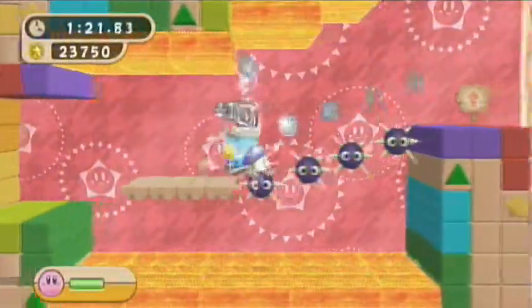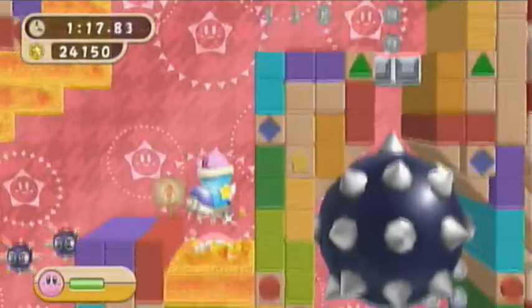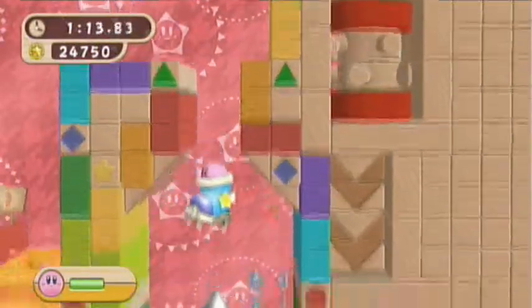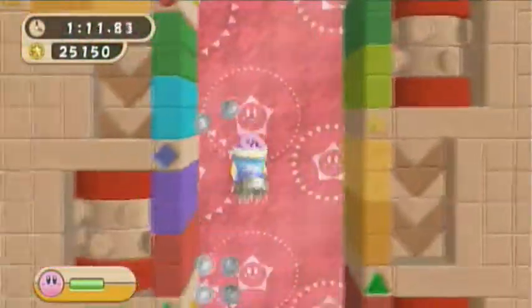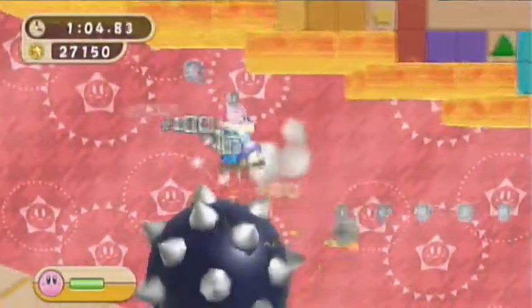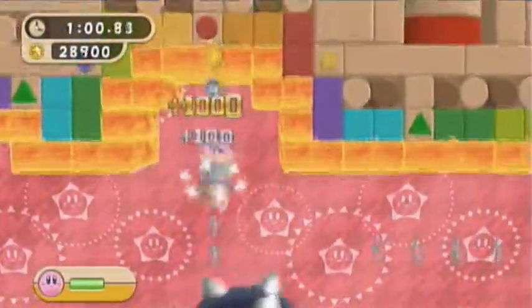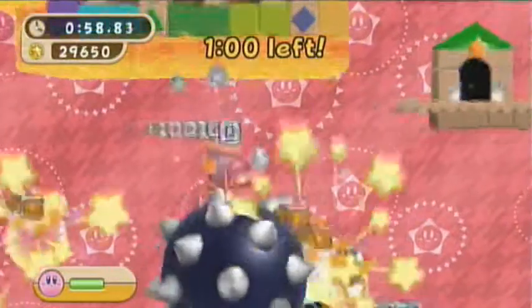Okay, we're almost done. I think this is the last room area. You have to go through this area, go down here, which pretty much activates the iron ball area - which I'm going to miss a lot of coins on because I haven't memorized all the coins you can find in here. You pretty much bounce on this ball for a couple moments and grab some coins along the way. And we only have one minute left.